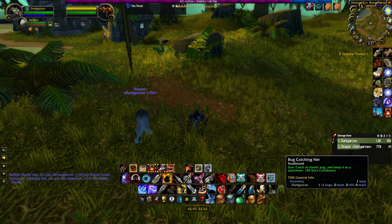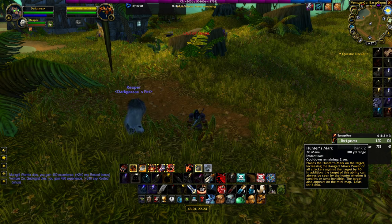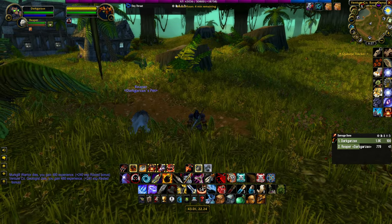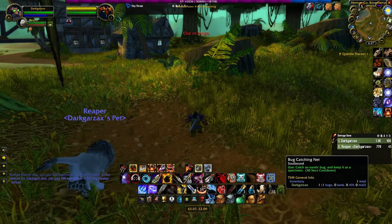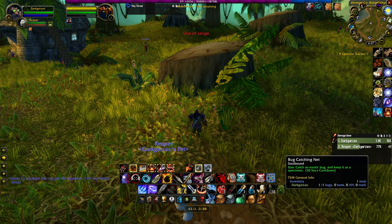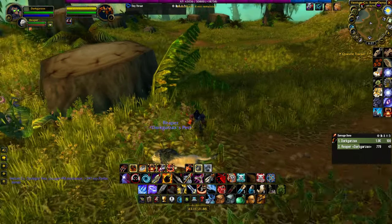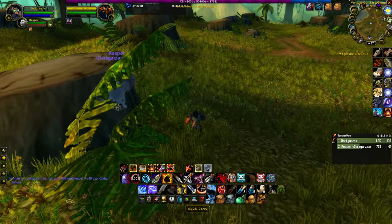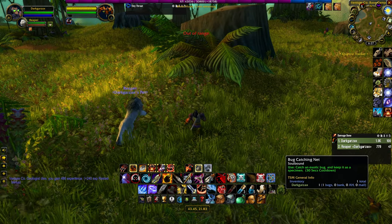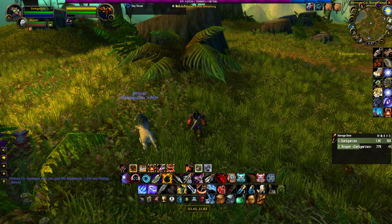Once you arrive at the logging camp, be very careful because the goblin is actually blending with the greenery. Simply use your macro and you should be able to find the spider fairly easily. Keep in mind you'll be able to locate the spider from a very long distance, so use that hunter's mark. I didn't think about tracking undead at this point, but had I done so, it would have made things a lot easier.